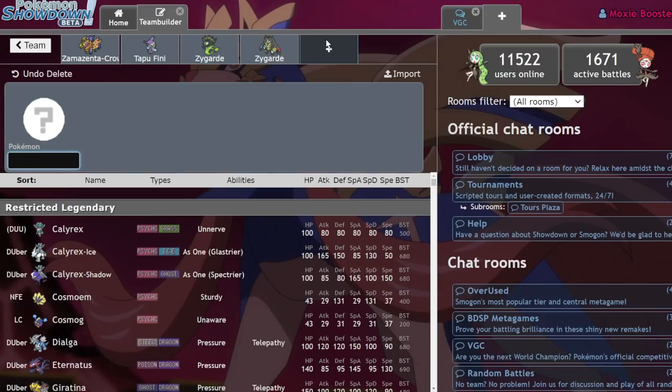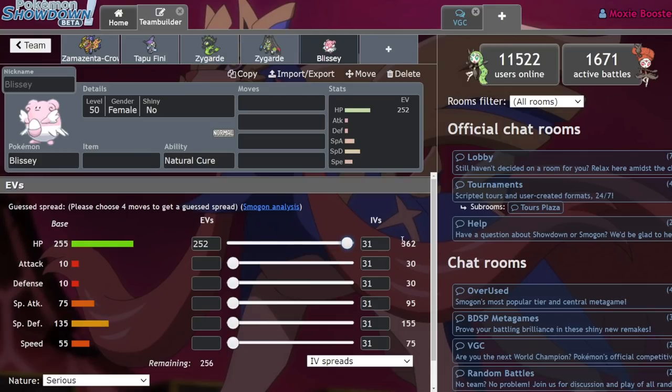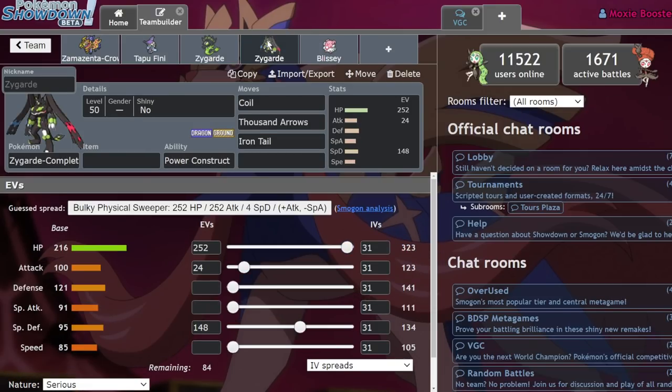For reference, a maxed-out Blissey has 362 HP — Zygarde at 646 is almost double that, with good defenses, decent Speed, and solid offense. It is a crazy bulky Pokemon with great Attack stats after a Coil.